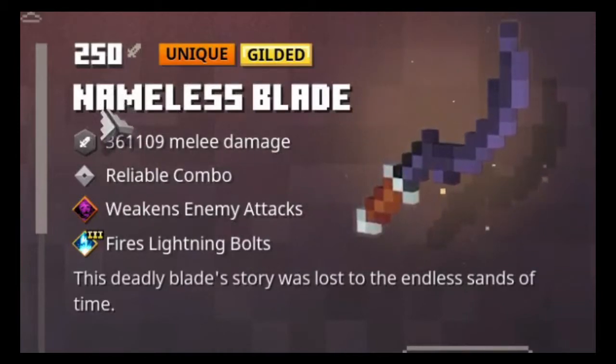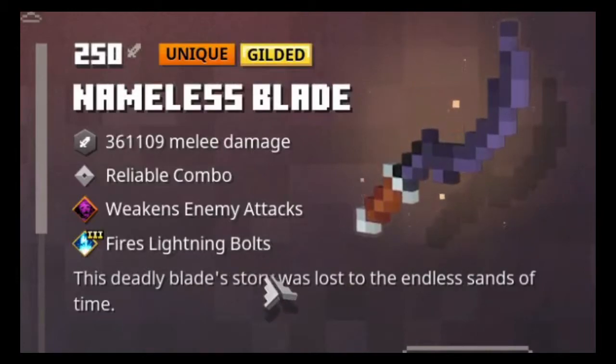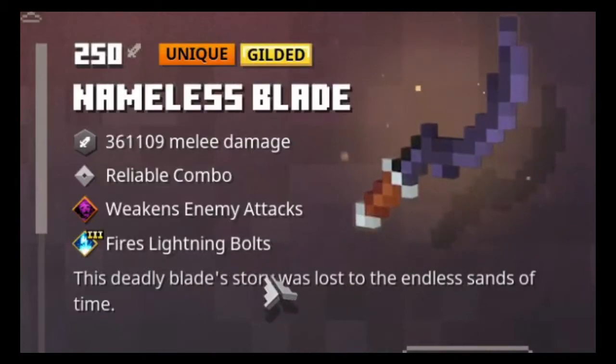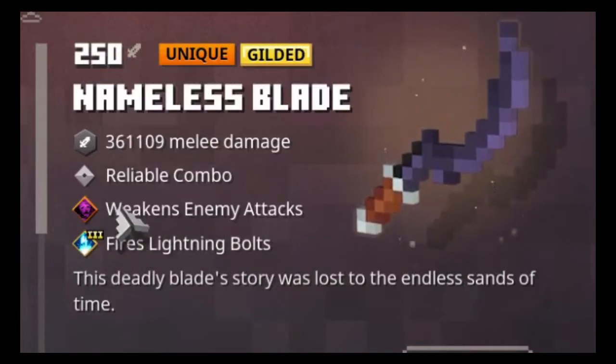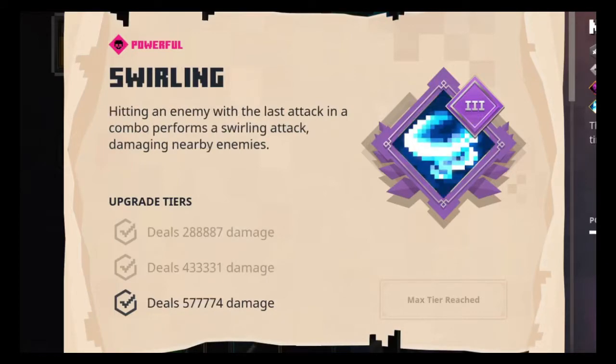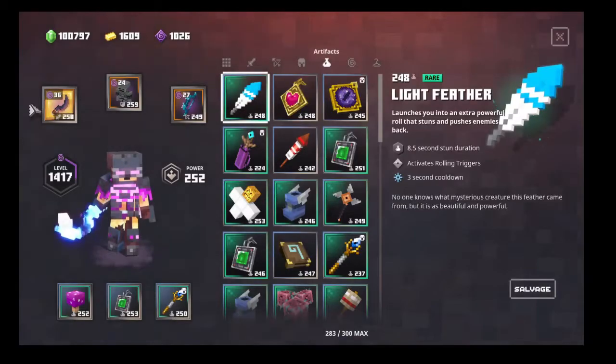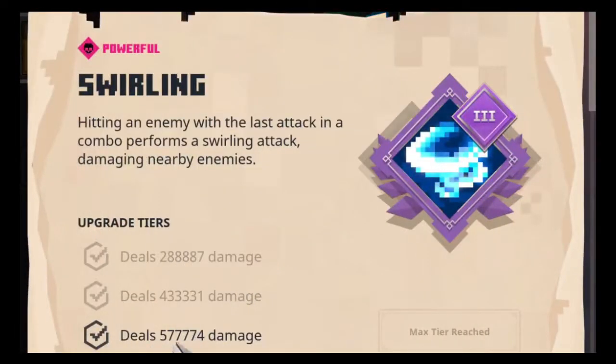Here we have the nameless blade as our melee weapon with a gilded enchantment — lightning bolts — which at first may seem like not such a good thing, but it'll come in later with the enchantments. We've got critical hit, which gives you a 20% chance to inflict triple the damage, and swirling at the end of the combo. The combo is only two attacks and it deals damage in a 360-degree area.